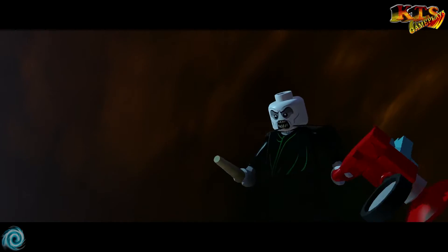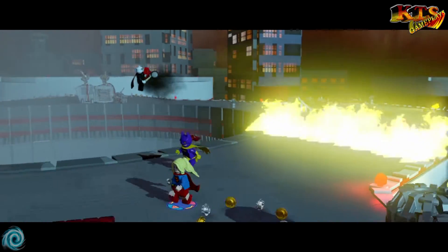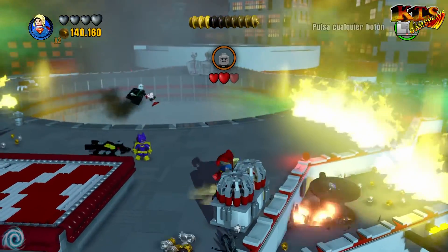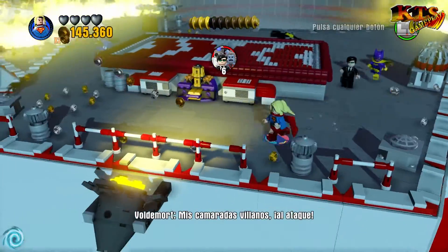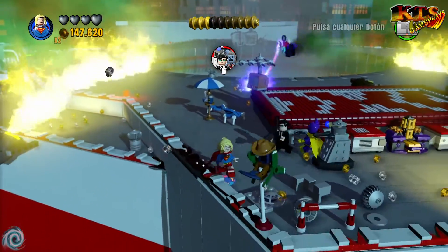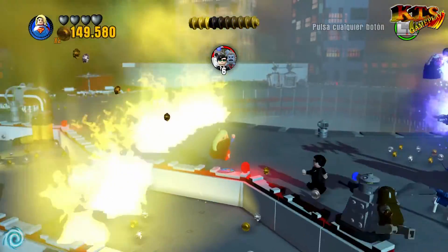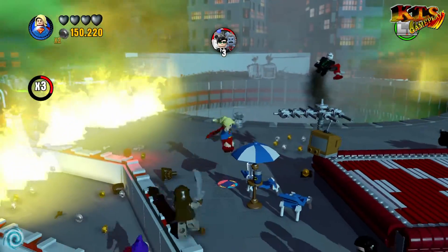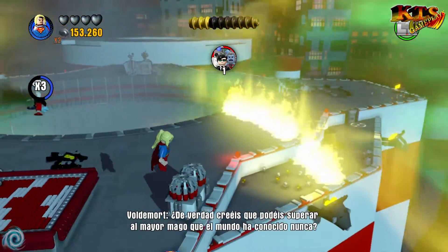Primer toque a Voldemort. ¿Y el choker dónde para? ¿Qué pasa sin nariz? Me lo estoy pasando genial. Hemos cambiado de zona. Esta es la de romper, tres de cuatro. De momento no estoy viendo nada más para minikits. Me estoy asustando porque no veo nada que sea para minikits por aquí cerca y no creo que me haya dejado nada.